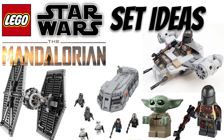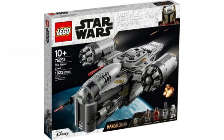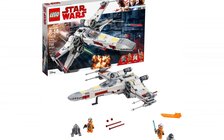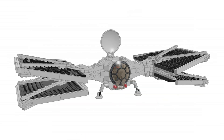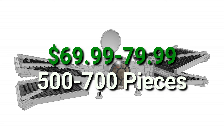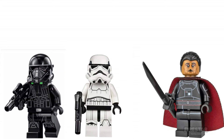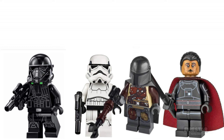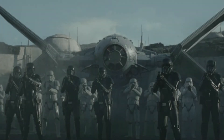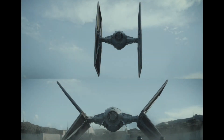The last and final set idea is going to be the Outland TIE Fighter that we mainly see at the end of Mandalorian Season 1. Just like the Razor Crest, this will be one of the most unique and cool spins on regular ships we've seen in Lego for a long time. I would estimate it goes around $69.99 to $79.99 USD with probably 500 to 800 pieces and could probably be called Moff Gideon's Outland TIE Fighter. It would come with four minifigs: Moff Gideon, a stormtrooper, a death trooper, and maybe the Mandalorian or another death trooper. The wings on this would be so cool — it would be the most unique TIE Fighter we've ever gotten.